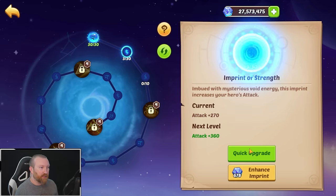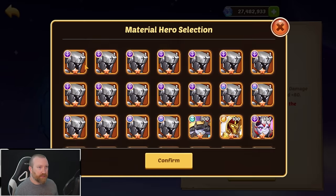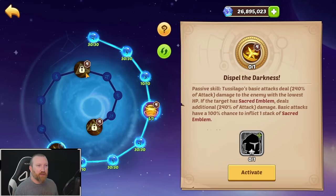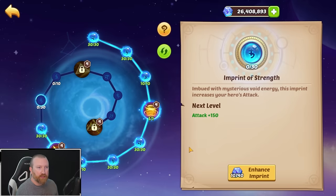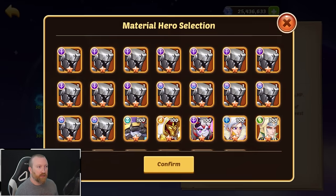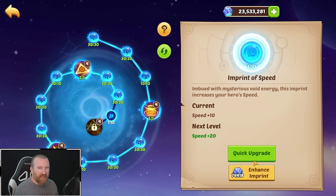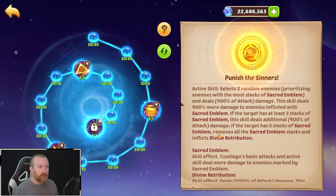I wish this stuff went faster, but this is the bad part when it comes to this. I wish you could just instantly upgrade to max — you know how you can make 10 stars now in game where it's like 'do you want to feed all these heroes?' I wish you could do the same thing here, just click four 10-star heroes with all the resources and instantly bring it all the way up. This is kind of why I've been putting this off because this is the tedious part.